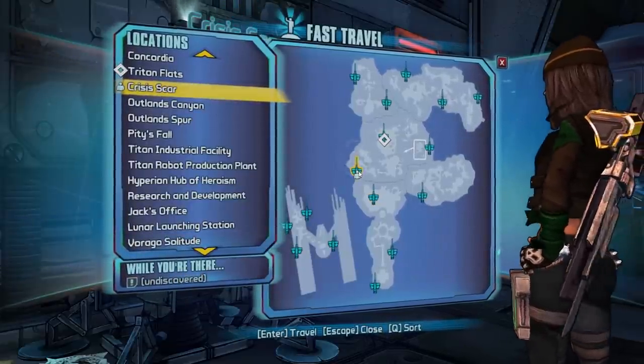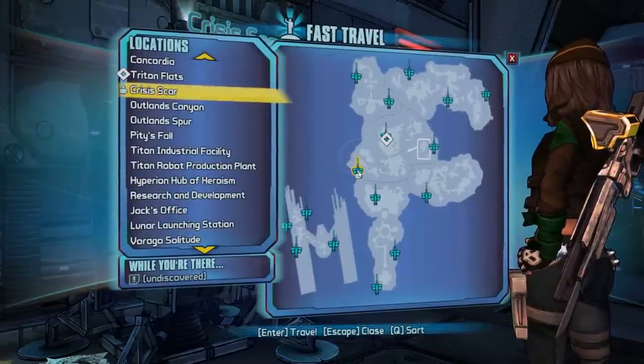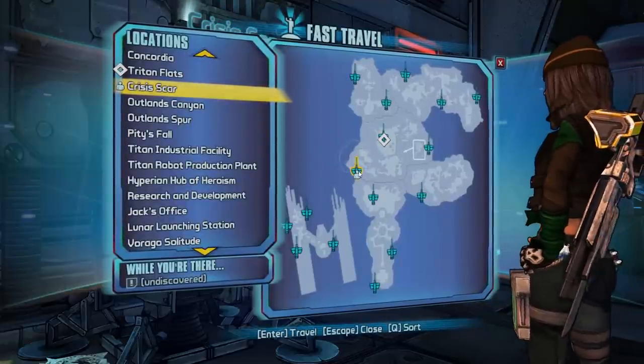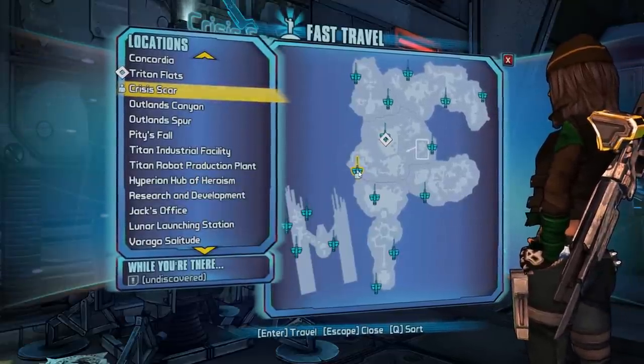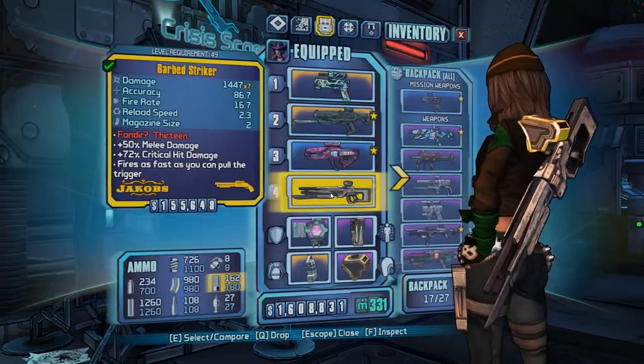These runs are very very snappy, very fun. They have a lot of interesting fun jumps to actually get to the boss. There are little shortcuts and things you can take. The boss fight is actually pretty fast and fun, and the legendary weapon that they drop is pretty cool as well. So what we're gonna be hoping to get tonight is a Striker.